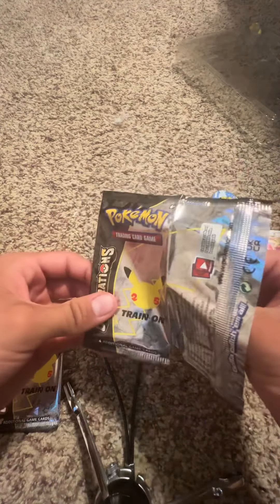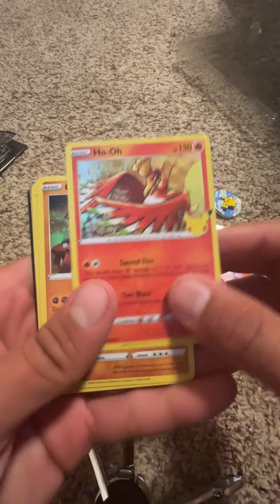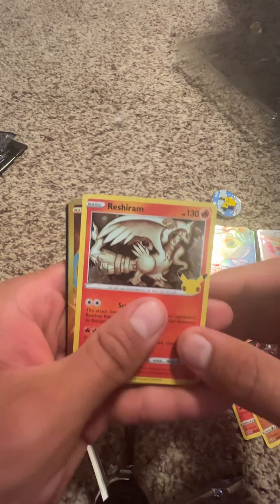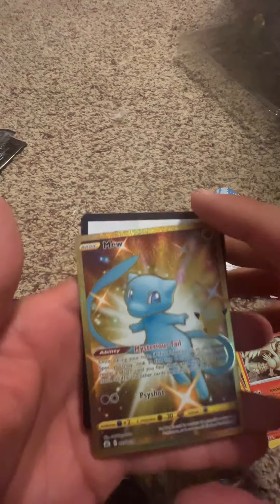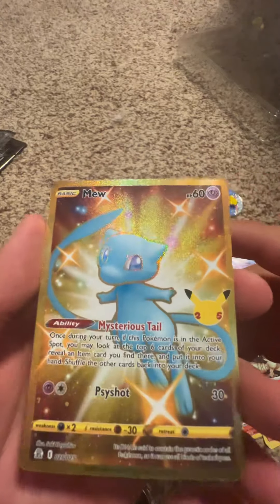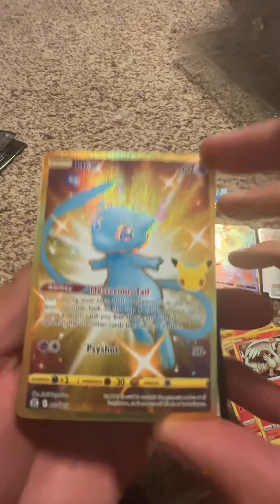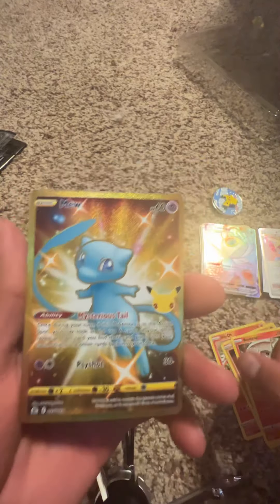What I did like about the Celebrations set is that they're all shiny — that's one thing I really like. No way — no way, we got a gold card! Let's go, the gold Mew! No way, let's go bro, that's a banger pack. Oh my god, it's such a nice card, let's go!